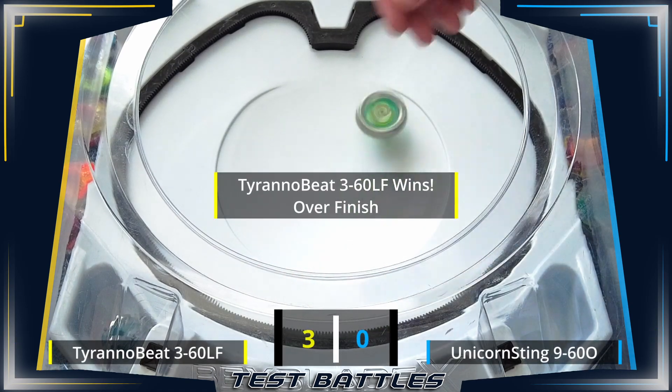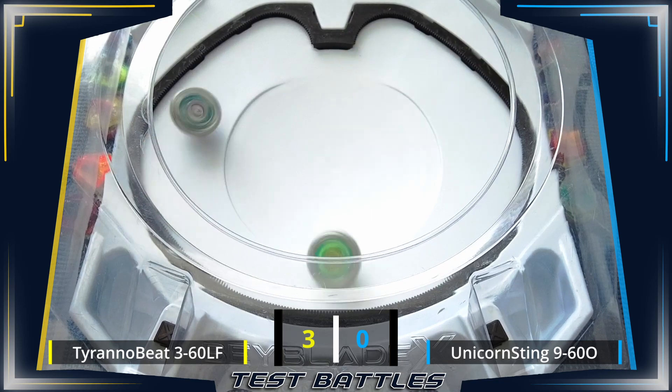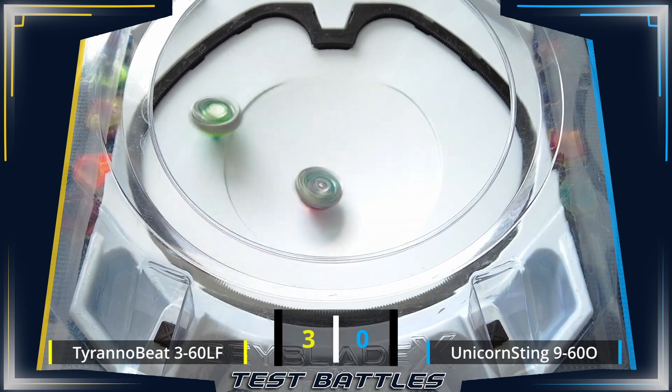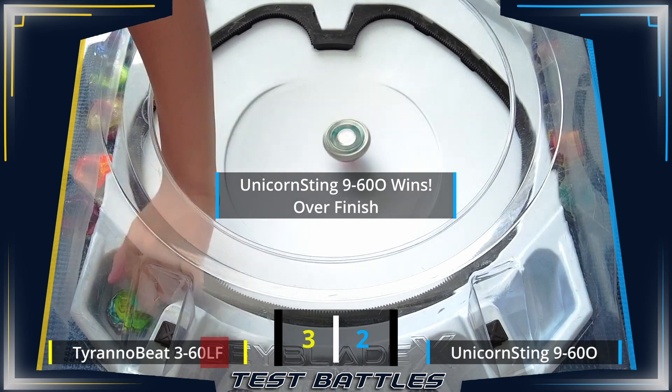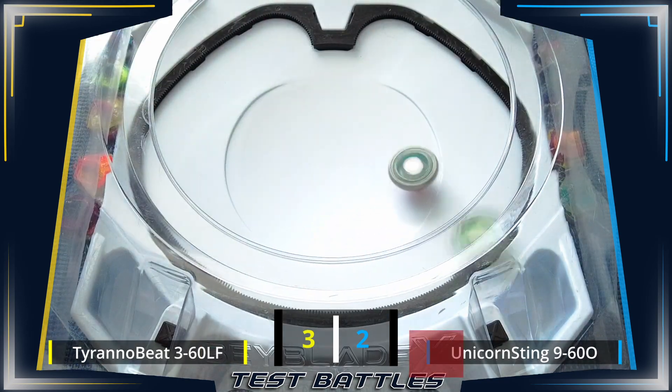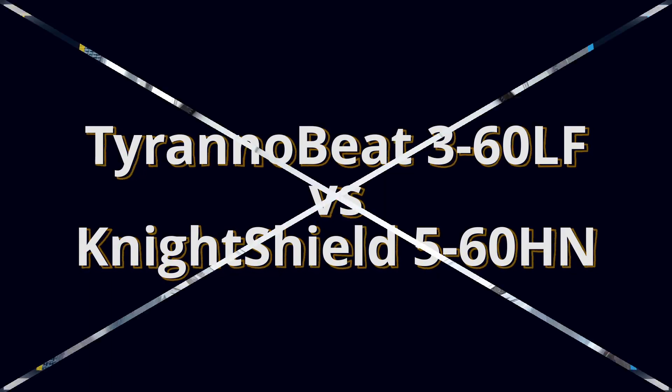Rules are in the description. The featured combo will be played 5 times from the B side of the stadium and 5 times from the X side of the stadium. B side is where the letter B from Beyblade X is, while X side is where the X in Beyblade X is. Naming the sides this way is more consistent because it stays the same regardless of the stadium orientation.